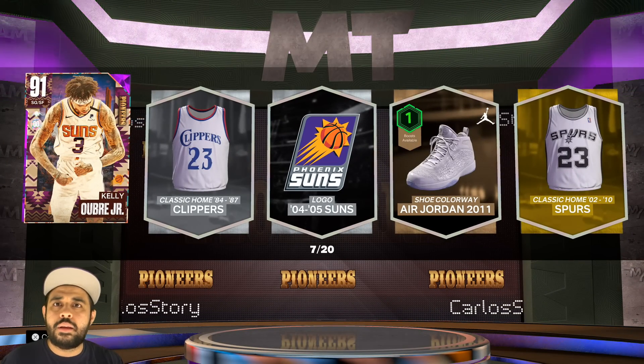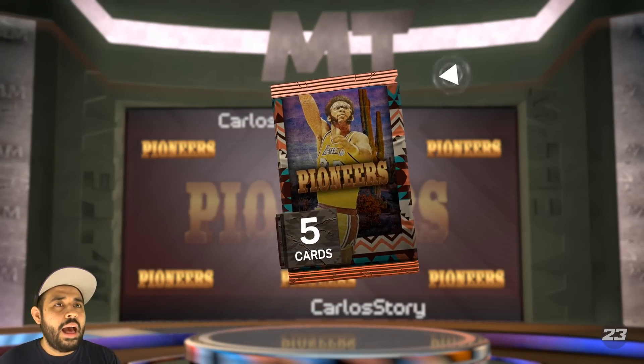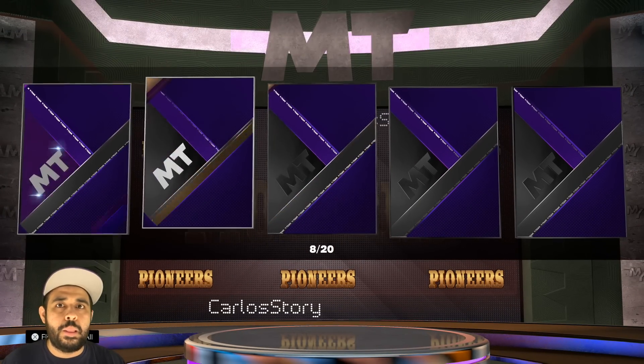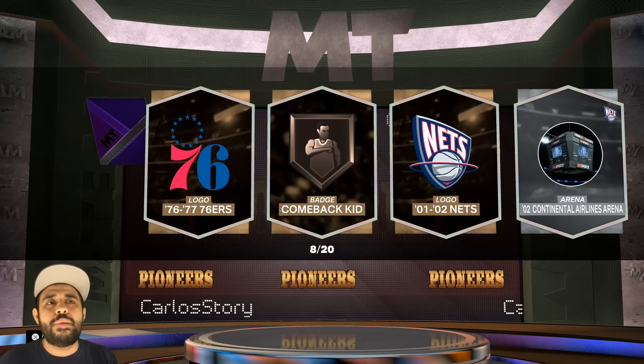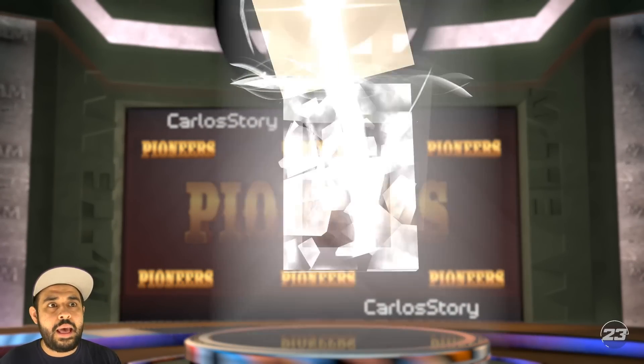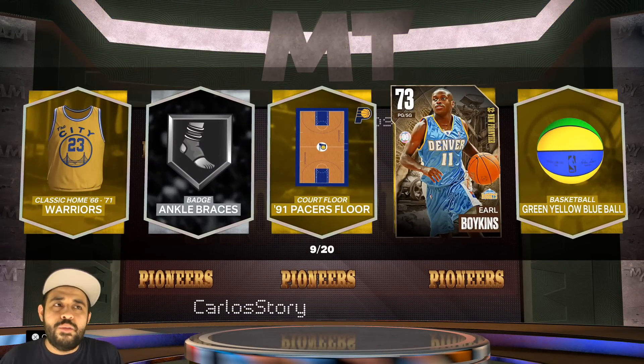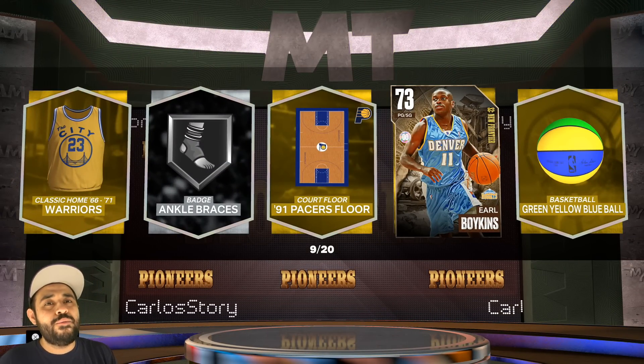There's a dynamic duo but it doesn't matter — I had to get Kelly off the screen, he's gonna make me look uglier. Next pack — we get an Amethyst and it's gonna be Kelly again. Get off my screen man, making me look bad. Pack nine — I'm looking for that movement and we get Earl, the little fella.